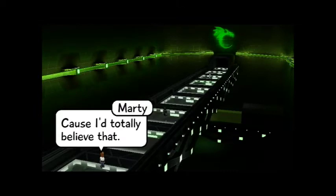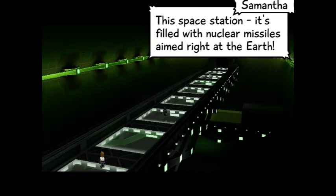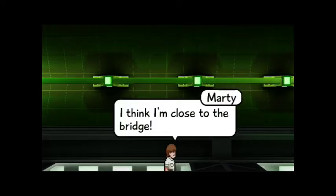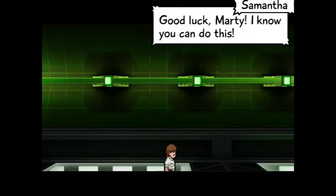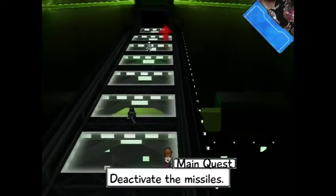Dragon man in armor — I'd totally believe that. No, it's even more wild. This space station is filled with nuclear missiles aimed right at the Earth. That's just lovely. Can they be disabled? Not from where I am, but you can disable them at the station's bridge. I think I'm close to the bridge. I'll check it out. Good luck, Marty — let's save the world. Deactivate the missiles.